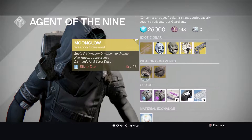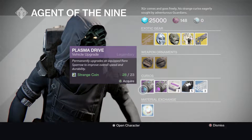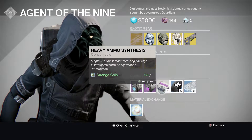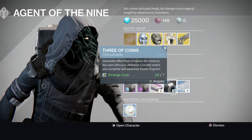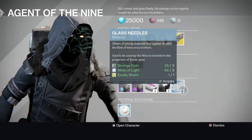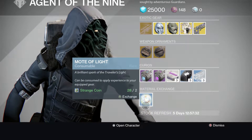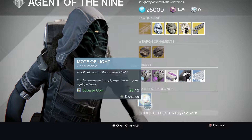Both ornaments are 25 Silver Dust. He is also selling 23 Strange Coins plasma drives and 1 Strange Coin heavy ammo synths. Three of Coins is 7, and glass needles for 3 Strange Coins, 3 mote of lights, and 20 armor shards. And just material exchange.